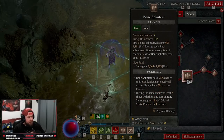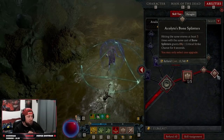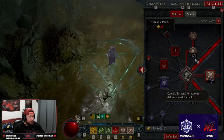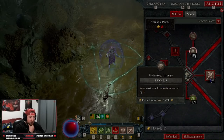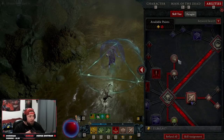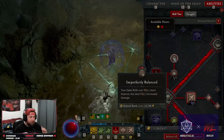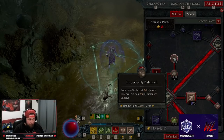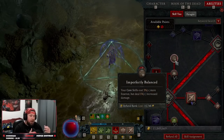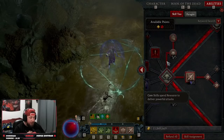With Bone Spear we are doing Bone Splinters into Acolyte Bone Splinters for increased crit strike chance, which is very important. Then we grab Unliving Energy for more max essence, because we want as much essence as possible to spam Bone Spear. Now Imperfectly Balanced is bugged right now — hopefully fixed in the patch in a couple days — so we can only put one point in here for now.